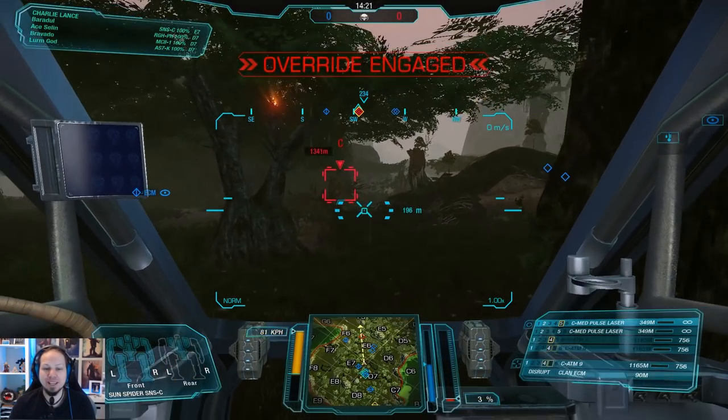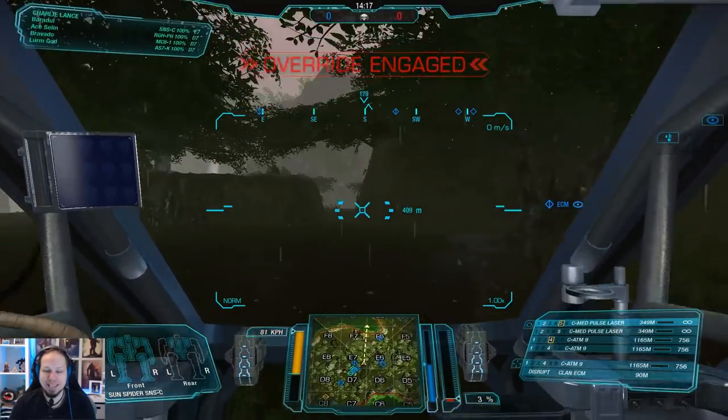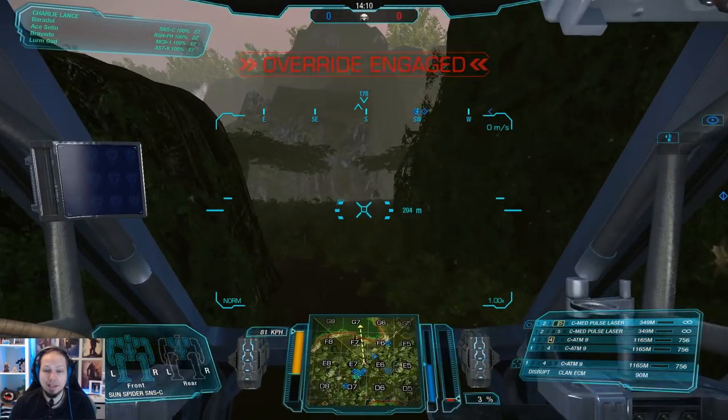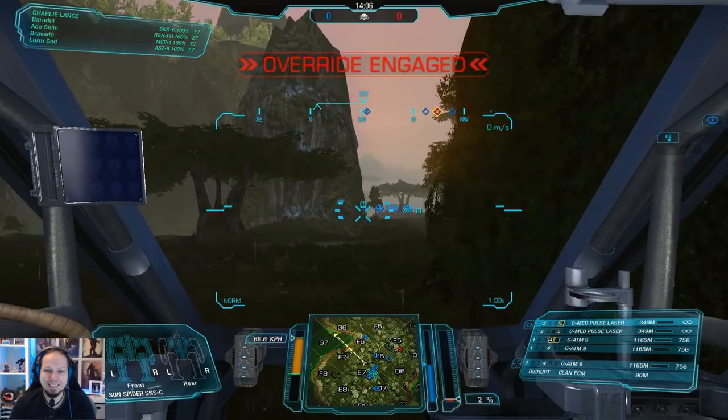Alright — second game of the day. We are playing the Viridian Bog, and we have a light mech coming in. Come over here — he's probably trying to backstab us, therefore I'm gonna directly engage him, or at least try. And I just realized that I forgot my UAV. Damn it, I needed that.